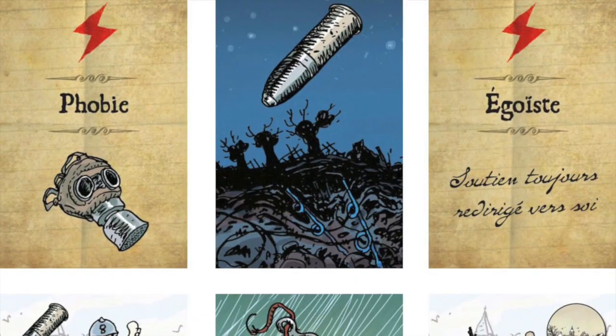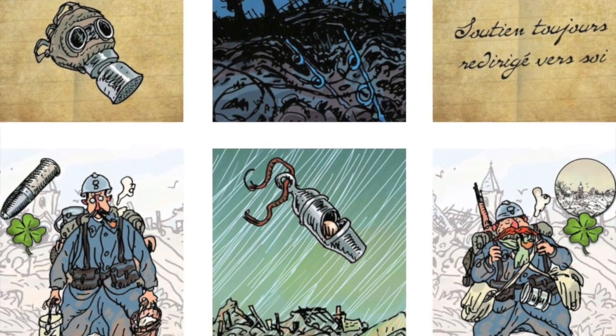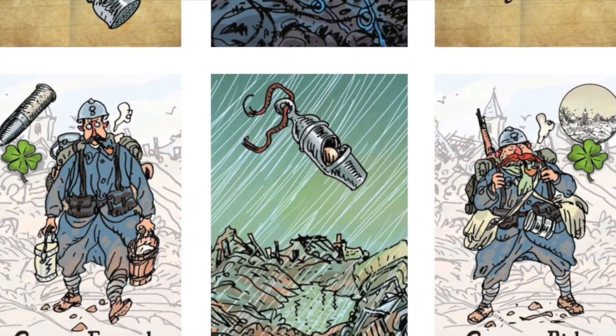It's basically a survival game where all you're trying to do is get to the final card in the deck — a dove that is the peace card. Every time you flip over a card, there's an event and you have to work with your friends to get through the event. The components inside are incredible, the art is amazing. It's a small box game — it's going to be one of our first.